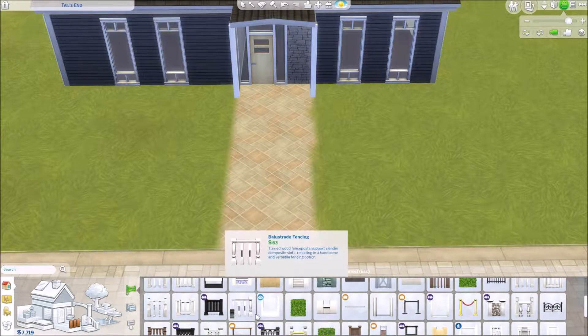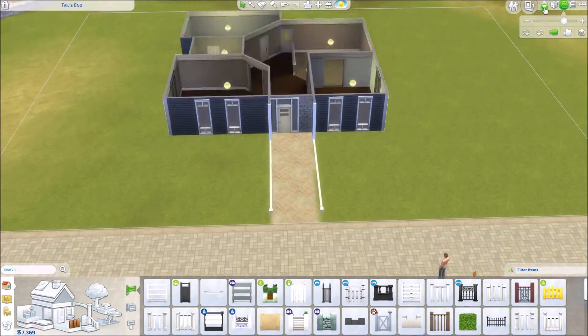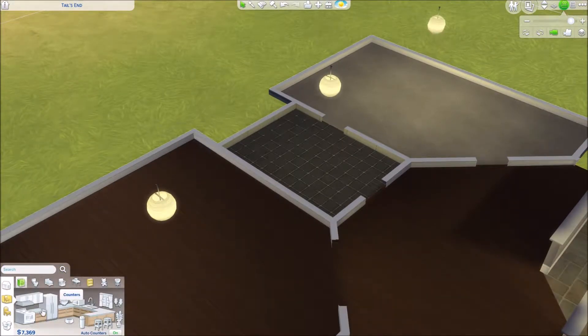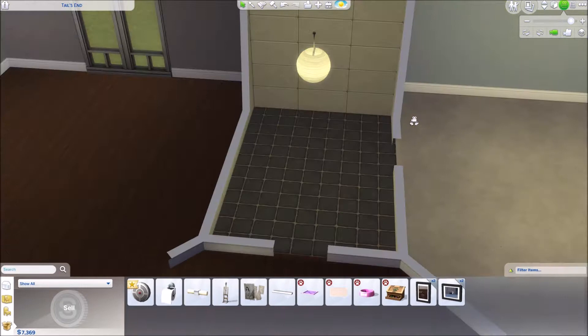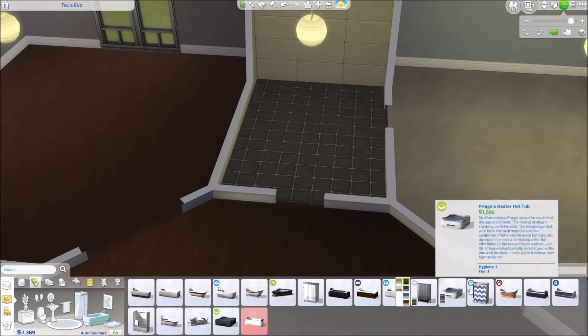Then I put down a little low fence for decoration. I go back in and start to decorate — though funnily enough I end up not really decorating because I had no more simoleons. I get them the bare basics. We're going to build this house up over time; right now we have no simoleons. I did splurge on the shower and the bed — actually the bed is cheaper than the shower — but I have a problem: I can't just have a shower, I can't just have a tub, I have to have the shower-tub combo.